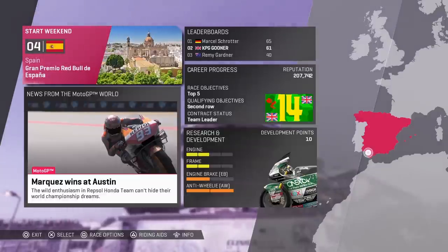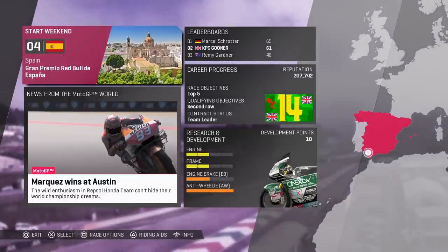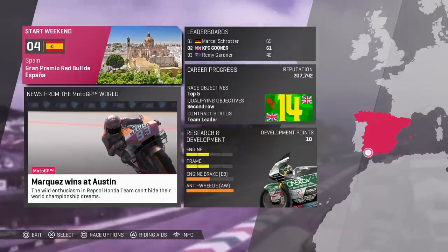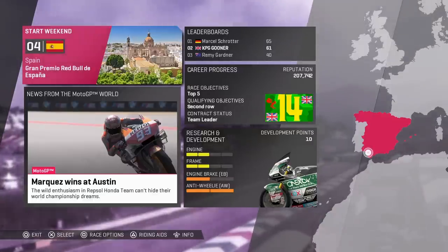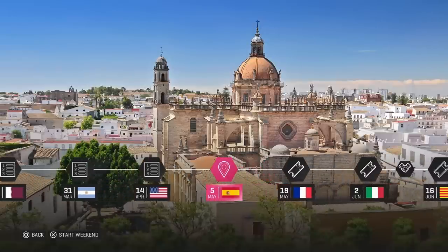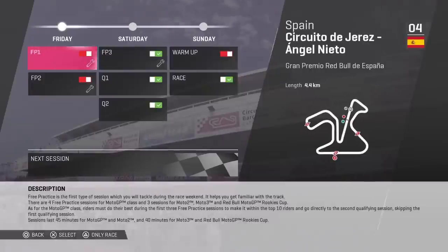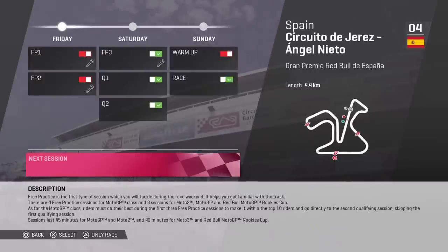Hi everybody and welcome back to some more MotoGP19. This is part 22 of my career walkthrough and in today's episode we head to Spain for Jerez for round four. This is a tough circuit and the last time we raced here it was absolutely pissing down in Moto3. I'm going to keep my fingers crossed we get a dry race because I think it's so much better in the dry. So let's get straight into the qualifying session and see if we can get a decent spot.